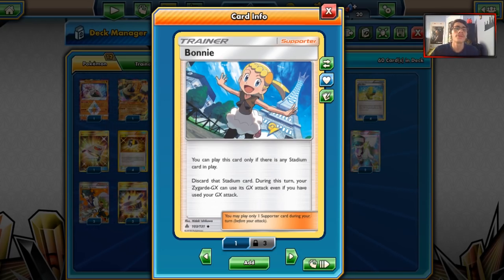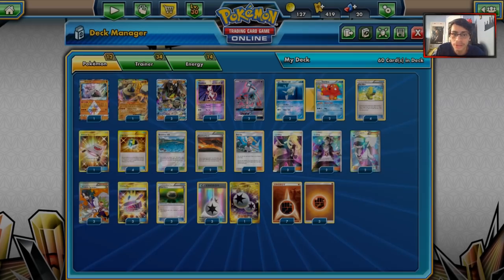We're going to Bonnie and get rid of a Stadium in play — we happen to play six of them. Being able to use Verdict every turn makes Zygarde nearly invincible. Not only is it a big, bulky, hard-hitting attacker, Bonnie makes Zygarde even stronger and almost literally makes it invincible. Your opponent has to play cards like Guzma to get around Zygarde, or attack with a non-GX Pokemon like Lycanroc, Gallade, or Mindjack. But other than that, Bonnie is great with Zygarde.